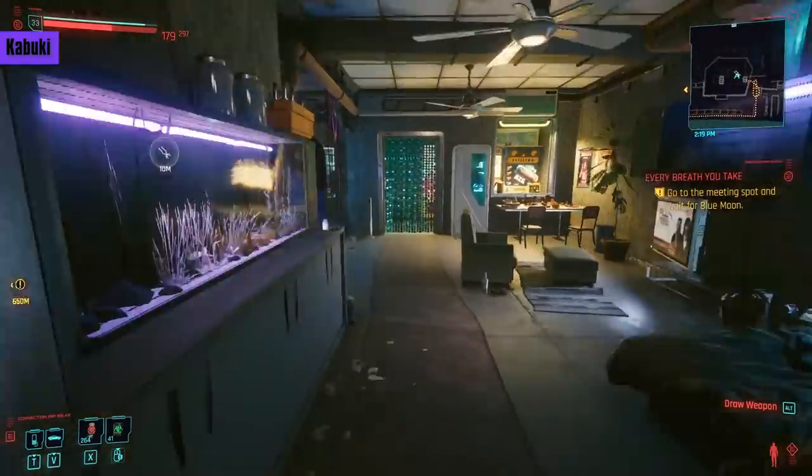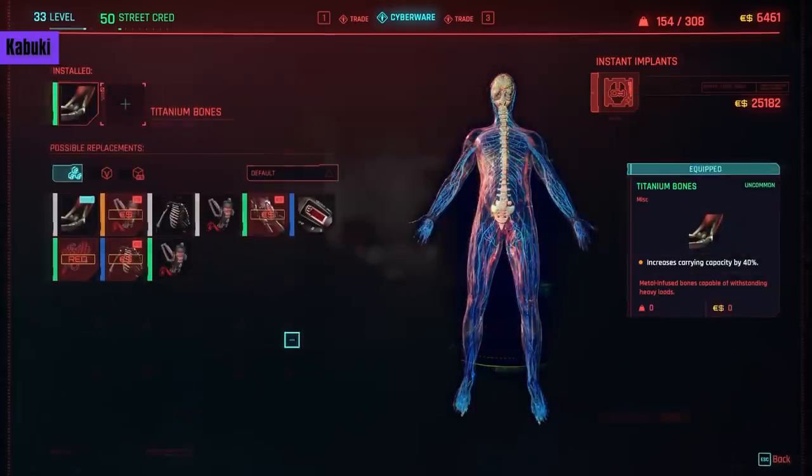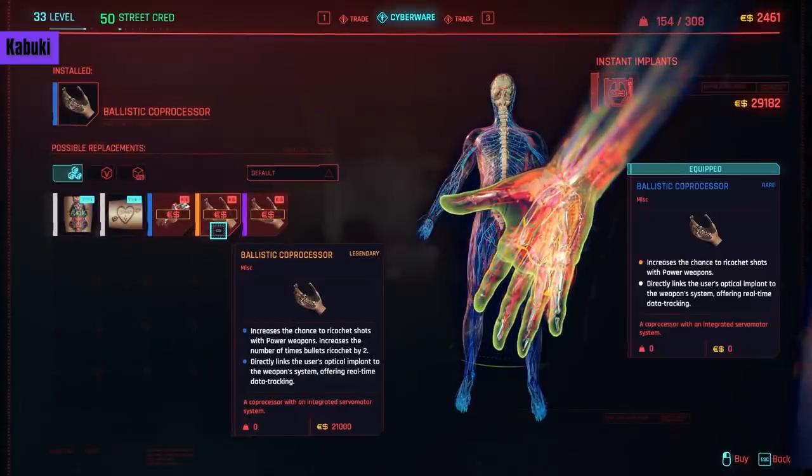Then we have the first Kabuki Ripper Dock. In the bone slot, we have Micro Rotors, which increases your attack speed by 25%. If you have 18 Reflex and 14,000 eddies, as well as a melee focus, this will definitely help you out. Combined with the stamina cyberwares you get, you'll be unstoppable. In the hand slot, we have the legendary Ballistic Compressor — the difference from the rare version is simply that it increases the number of times bullets will ricochet by 2. I never found bullet ricochet that useful; in fact, it would often stray and kill a civilian, getting the cops on me mid-fight. It costs 21,000 eddies, and I'd avoid this unless you really like power weapons.